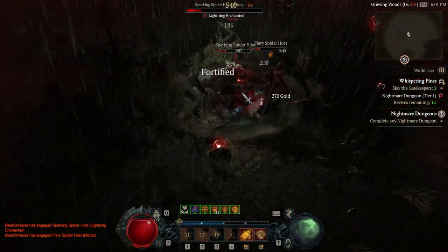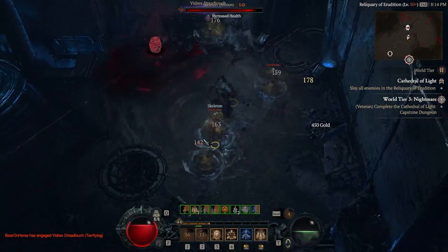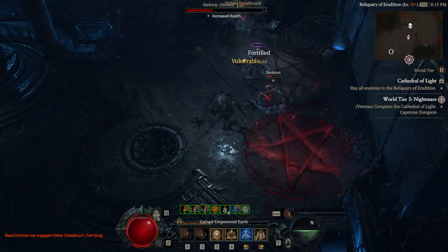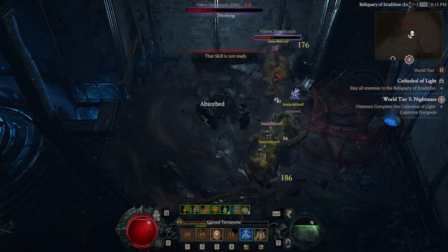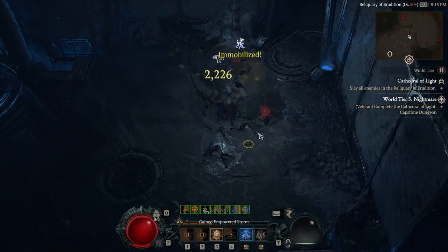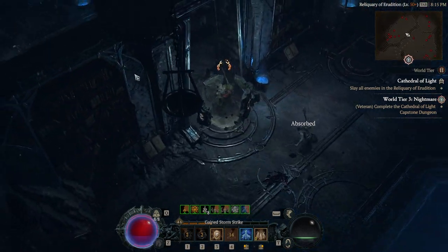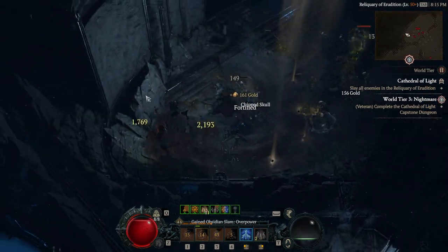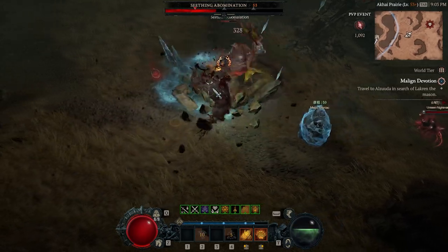As for how to benchmark yourself and prepare to get into the final World Tier 4, Torment: use a similar benchmarking method as the first capstone dungeon, since you'll be doing another capstone dungeon to progress into World Tier 4. Generally, you'll want each piece of gear to be sacred — the higher item level tier of Nightmare difficulty. With all your gear sacred, most or all of the useful legendary powers for your build, and a high-level weapon upgraded to near max, you should be able to beat the second capstone dungeon being roughly around level 70 or slightly lower.